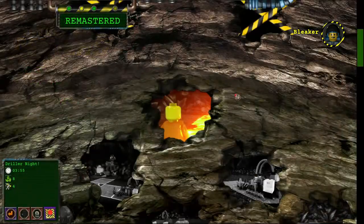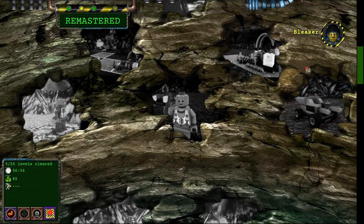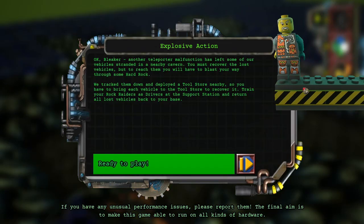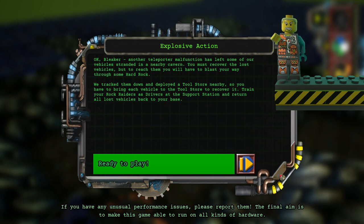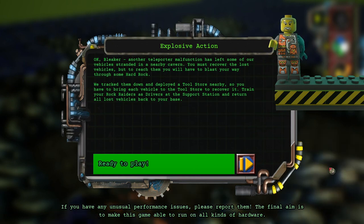So we left off here running through the remastered campaign. Explosive action is our next one. Hi, Rock Raider. Another teleporter malfunction has left one of our vehicles stranded in a nearby cabin. You must recover the lost vehicle, but to reach it, you will have to blast your way through some hard rock. Train a Rock Raider to use his dynamite by upgrading the tool store to level 2 and sending him there. Once he has been trained, use dynamite to blast your way through the hard rock in order to find the missing vehicle. When the vehicle has been found, train a Rock Raider as a driver at the support station, and return the vehicle to Rock Raiders HQ.